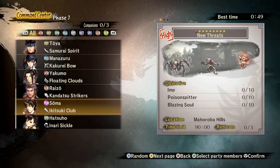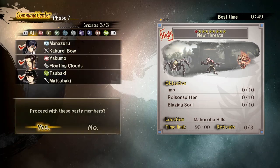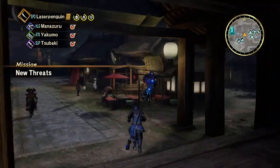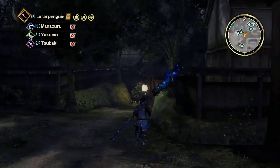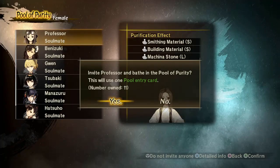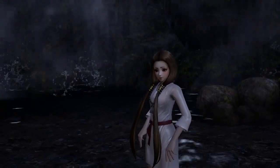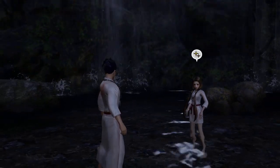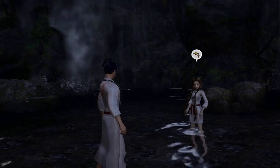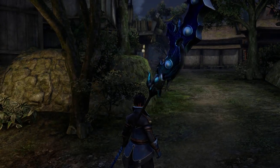Between every mission you're going to have to use the pool again — the buff only gives you one activation, and once you complete a mission it falls off and you have to go back to the bath. Also, in single player it does a cutscene before the mission starts, whereas online it just gives you the buff immediately. That's a bit of a penalty for playing single player.